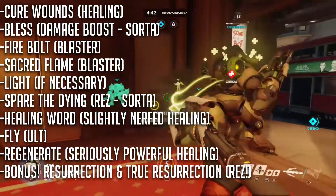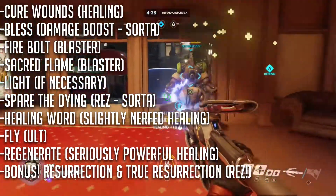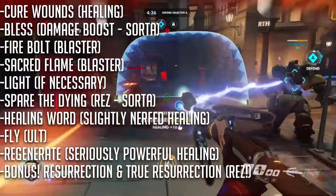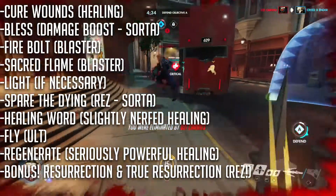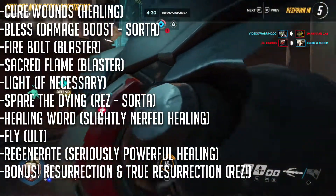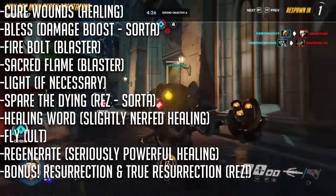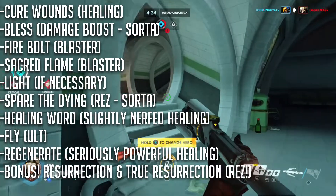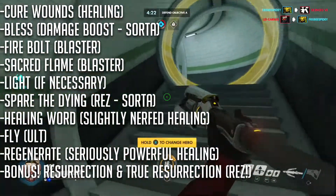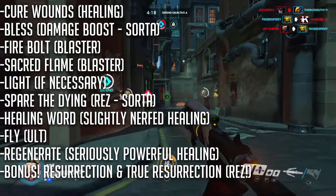The key spells for this class are as follows: Cure Wounds, which if you take the Distance Spell metamagic, is basically Mercy's healing staff. Bless, which can be flavored as her damage boost staff. Firebolt and Sacred Flame, which can be used as her blaster. Light, in case anyone needs it. Spare the Dying, in case anyone needs a quick resurrection. Healing Word as a backup Cure Wounds. And Fly, for Mercy's ultimate, and Regenerate for some super-buffed healing.